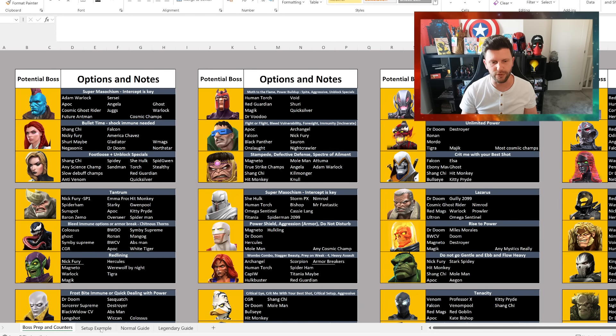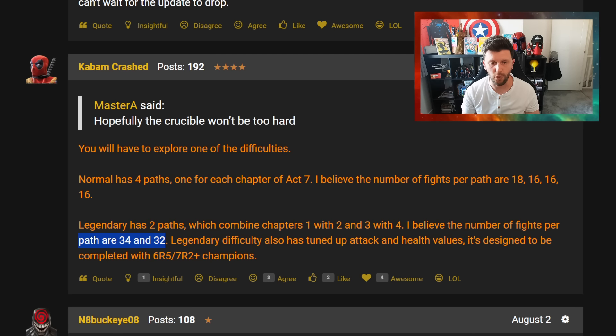On legendary difficulty you'll have to do 34 and 32 fights, which means you can only use a particular champion once or twice. If you've got a six-star and seven-star version you might have two or even three options with an ascended five-star. But realistically you'll want champions at higher spec — a six-star rank five or seven-star rank two — for damage mitigation and output. The lower rarities just won't do enough damage, so prep is absolutely key and using champions wisely is essential.